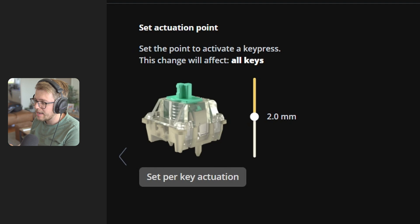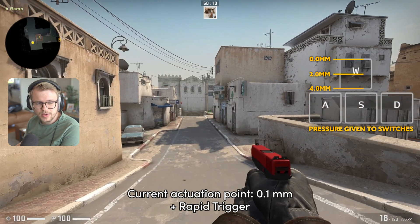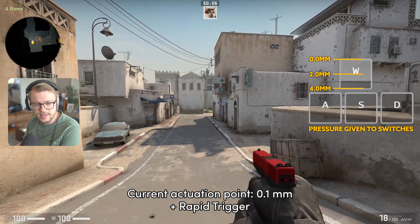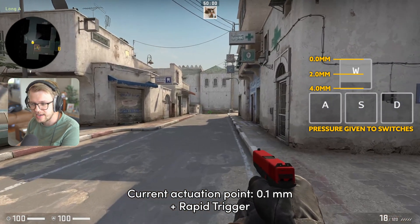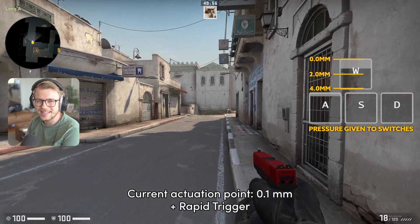But we can step it up even more — we want faster, and we can get faster. Going back into the software, we can change the actuation point to 0.0 millimeters. Now everything is set to 0.0 and it is just spamming — you can do anything you want. It's fast; it immediately actuates and deactivates. It is just as fast as a keyboard can possibly get. It's awesome.